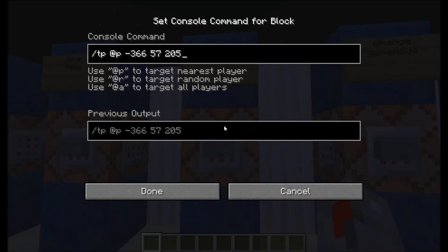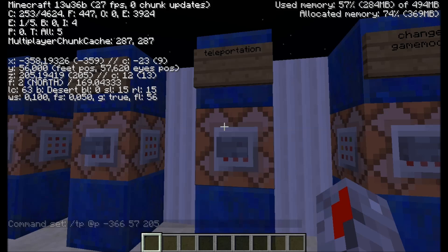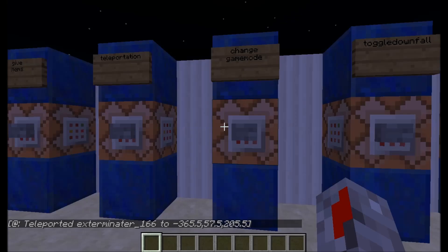Next, the slash tp command: slash tp, then @p, @r, or @a — every command uses those. Then the coordinates, for example minus 366. If you press F3 you can see the X, Y, and Z coordinates. It will basically teleport me to the beginning — that's how I've got it set up.